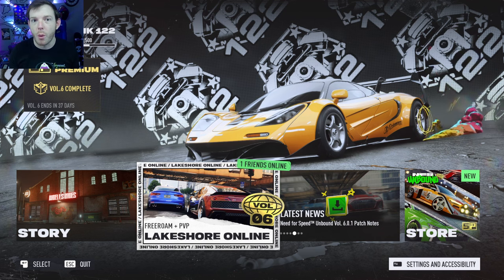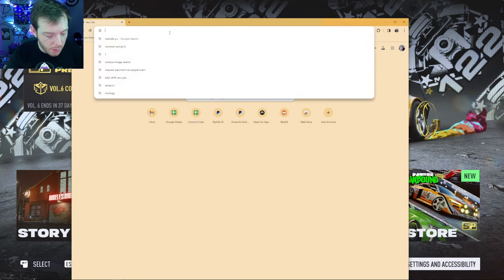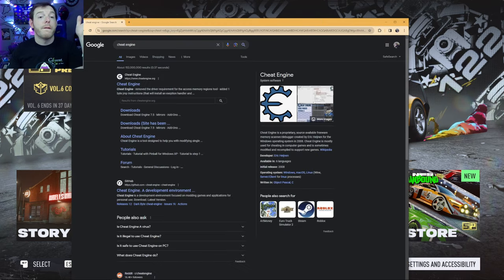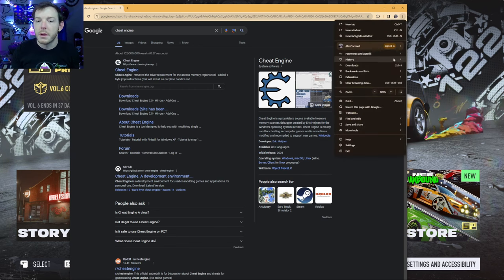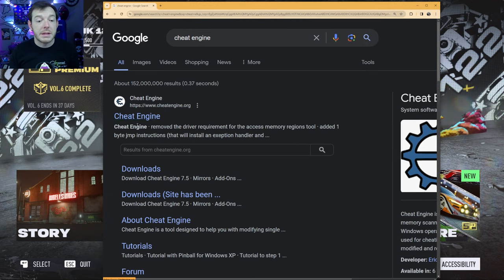First and foremost you need to download the program. It is called Cheat Engine 7.5. I'm gonna bring up Google Chrome right here, drag it into the screen, and we're gonna search for cheat engine. The first thing that pops up — I'm gonna zoom in so you guys can see — cheat engine pops up. It's the very first thing. Cheat engine.org — only get it from there. Don't download it from anywhere else.